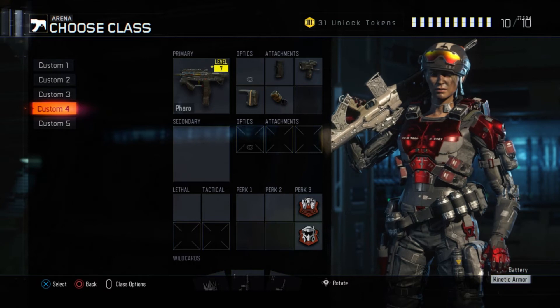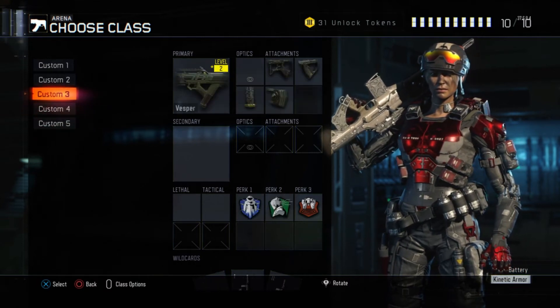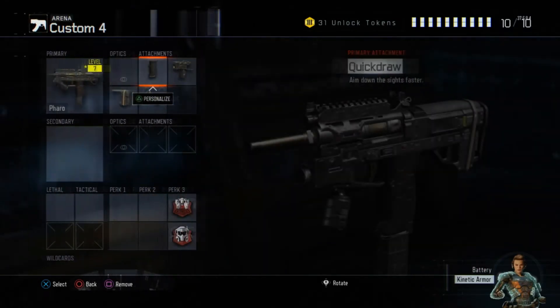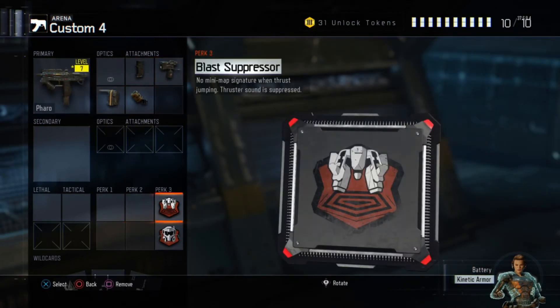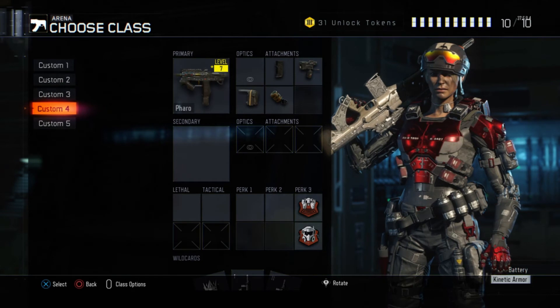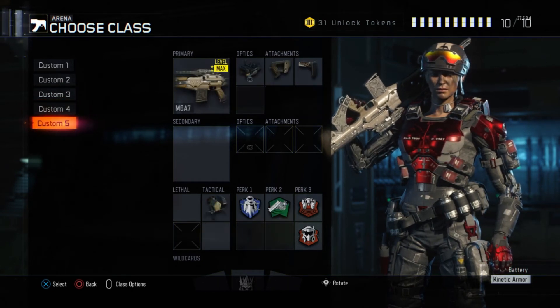This next class — Feral — I use in certain situations when I'm getting melted really hard. I usually use burst weapons because for my connection I tend to do well with them. I run quick draw, grip, stock, and rapid fire, and I use this mostly for Hardpoint and CTF.